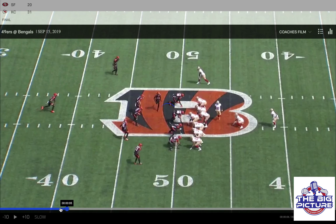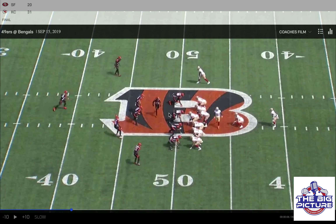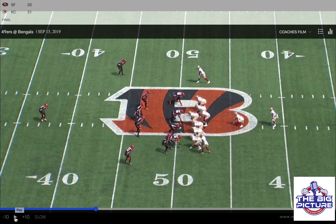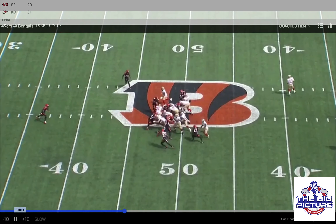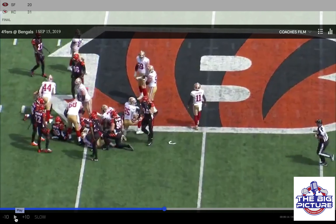Because the corner runs with the receiver, it's a big indicator that they could be in man coverage. This corner right here stays with the receiver and kind of shows that they're in man coverage. Another thing they do is they rotate their safeties — with the motion they rotate their safeties down and kind of get into a different check. So right now they're totally condensing the box getting ready for the run, and this is what the 49ers do so well: they run a little counter action — solid six yard gain.